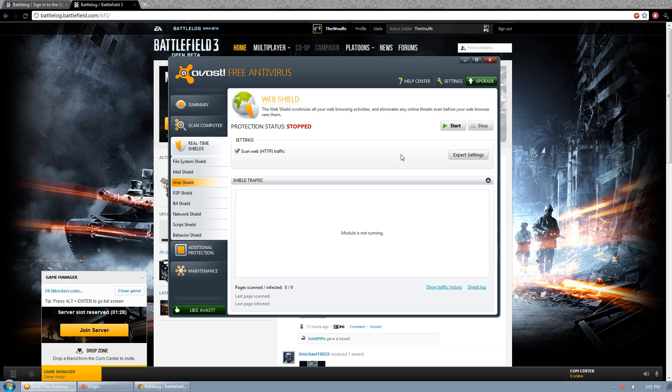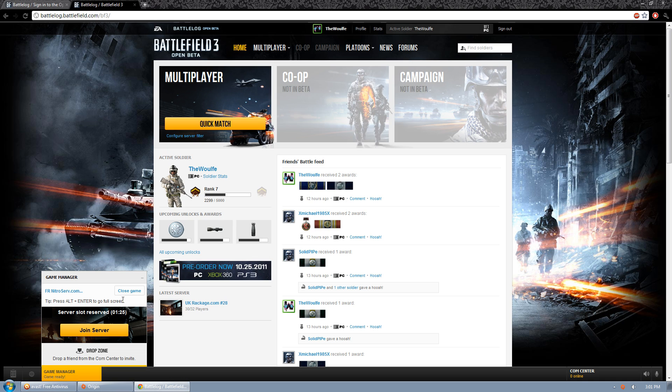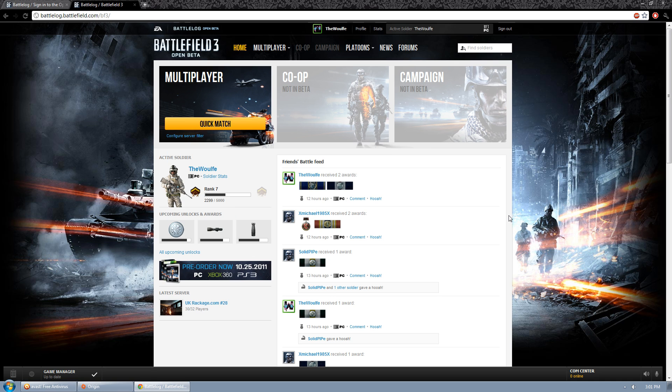Ironically, another thing this fixes is you can't get invites from your friends if you get an invite to a party. It's a little pop-up box that says do you want to join this party? And the web shield blocks that as well. So once you turn off the web shield, you'll be able to get invites to parties and also join servers as parties — because when you're in a party and someone says join server as party, you get a little pop-up saying do you want to join the server your party's joining? That's also blocked by the Avast web shield. So that fixes three things: all the party options and the quick match.